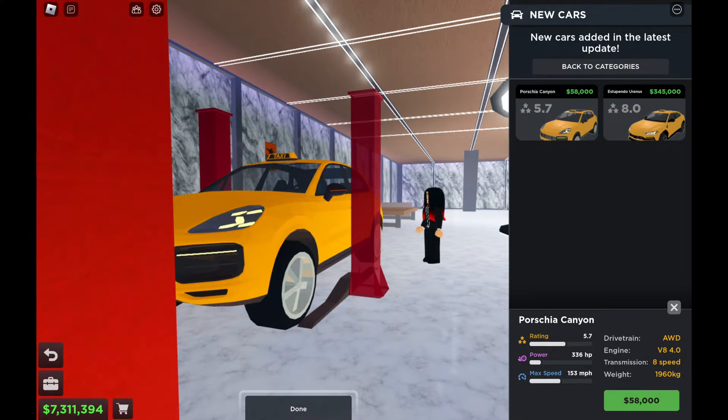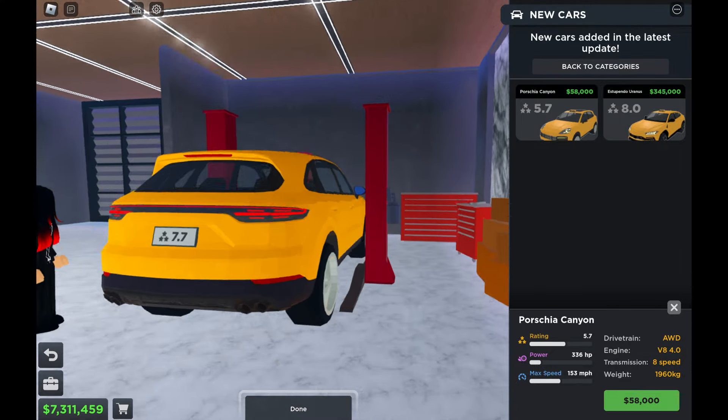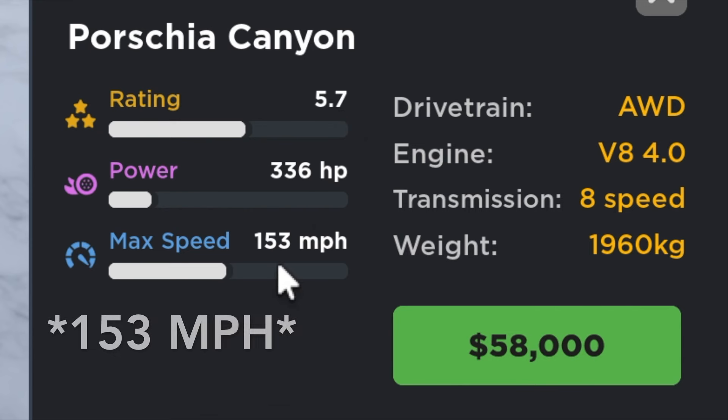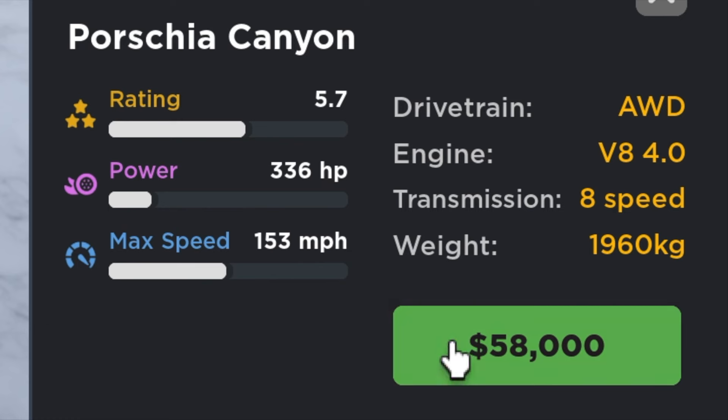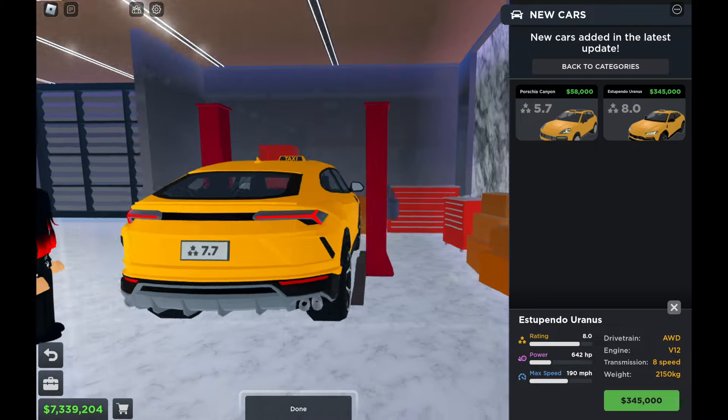This one looks like a Porsche Macan Durable S. It has dual exhaust on the back. I like the four-door SUV mark, all-wheel drive, V8 engine — it has a four-liter V8, eight-speed, 2000 kilograms, 5.7 rating star, 336 horsepower, 53 miles per hour, and the price is 58,000.